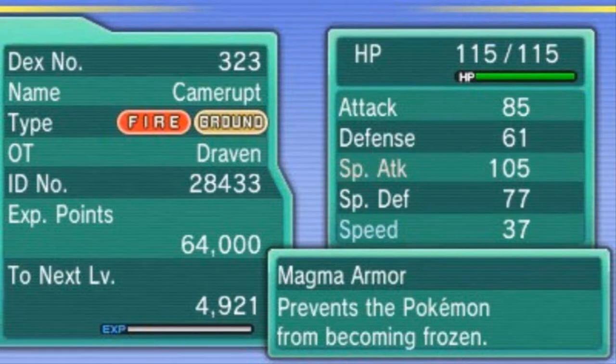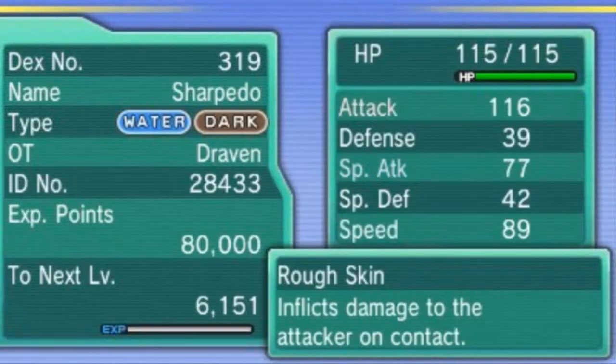Looking at our two new Pokemon — Camerupt has Magma Armor, which prevents freezing, some interesting moves, and holds a Passho Berry. Sharpedo has Poison Fang, Crunch, Slash, and Scary Face, the Rough Skin ability, and holds a Wacan Berry. Both are solid additions.